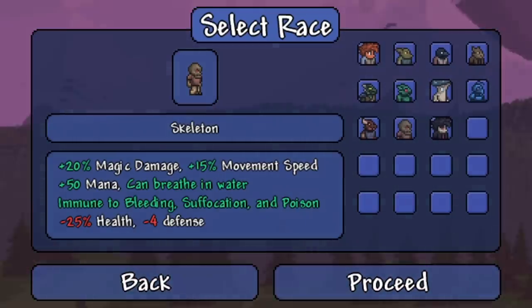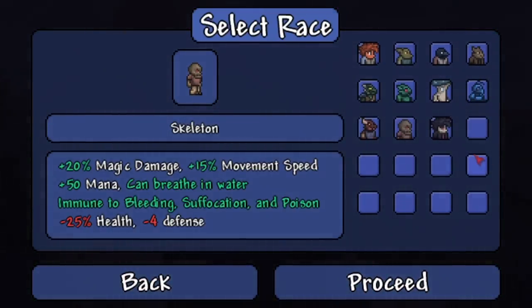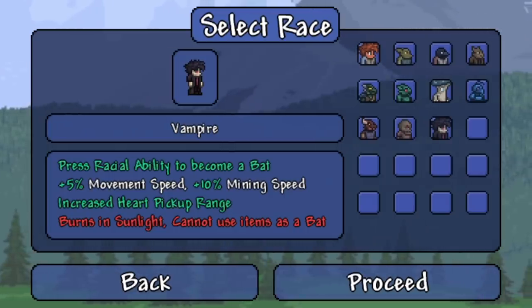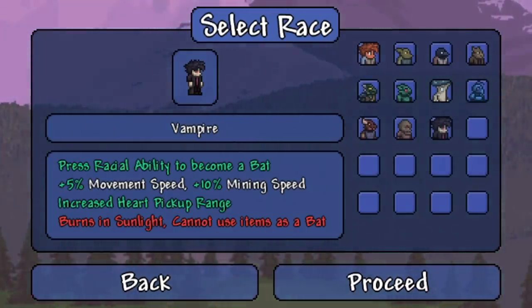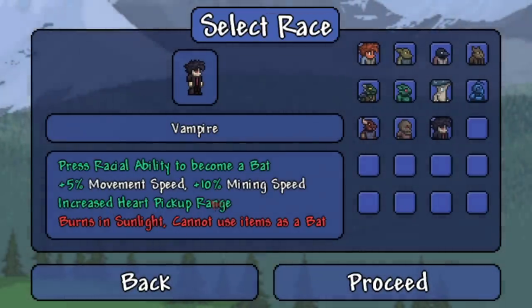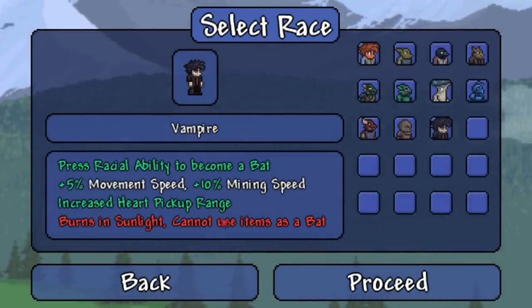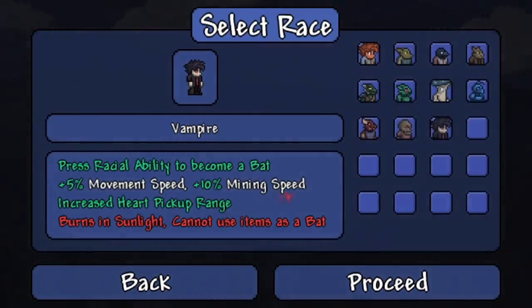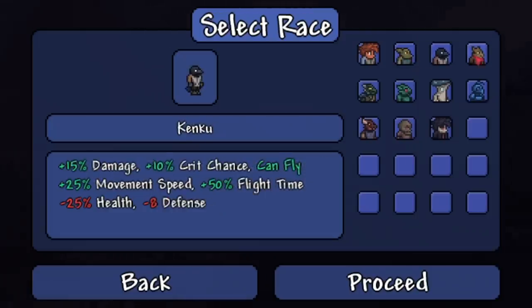The skeleton gets plus 20% magic damage, plus 15% movement speed, plus 50 mana, can breathe underwater, immune to bleeding, suffocation, and poison, minus 25% health, minus four defense — honestly not bad for a mage build. Last but not least, the vampire: press racial ability to become a bat, plus 5% movement speed, plus 10% mining speed, increased heart pickup range, but burns in sunlight and cannot use items as a bat.